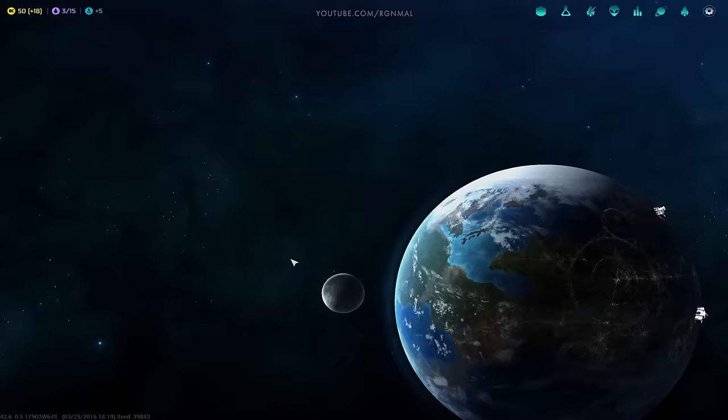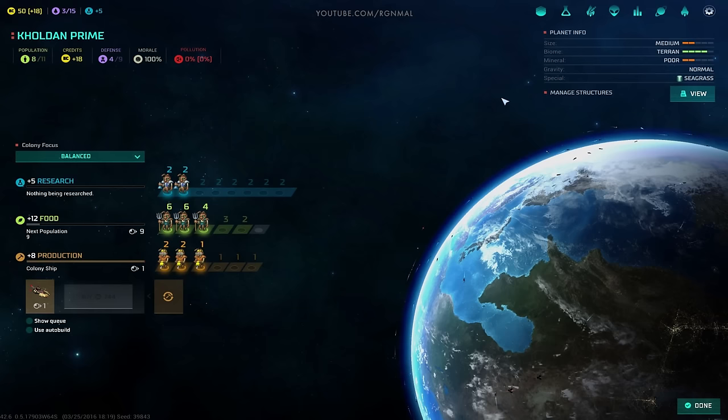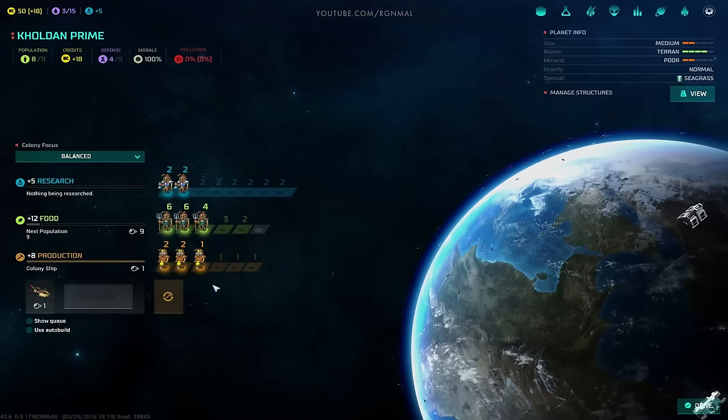Let's take a look at our starting stuff. It is a medium-sized Terran world. We start mineral-industrial at poor. I do have seagrass, which is nice — extra growth. Here's one of the new Phase 2 features: you can manage your structures directly now. Used to be you had to move the globe around to select something if you wanted to get rid of it. Now you've got a nice little list to use, which is a huge help.